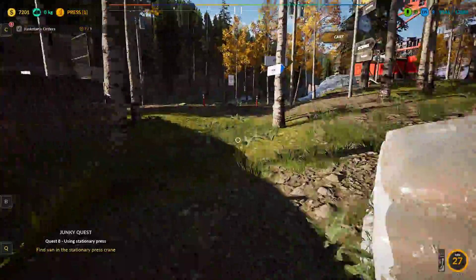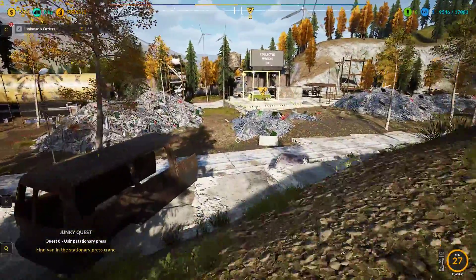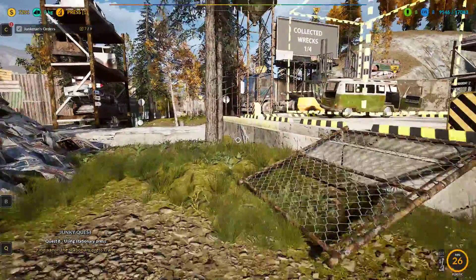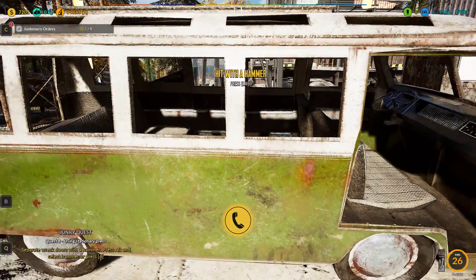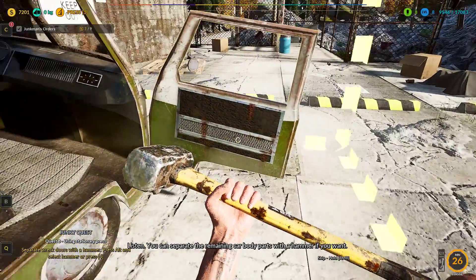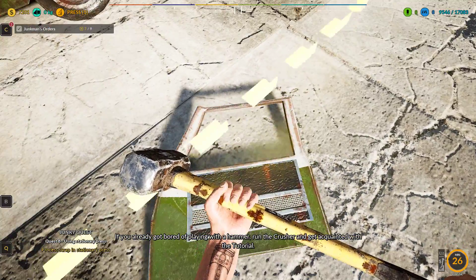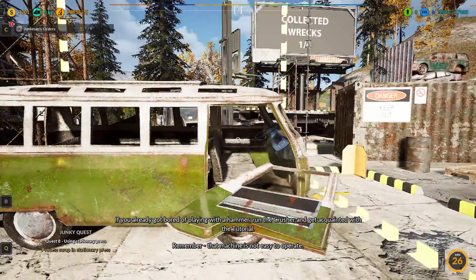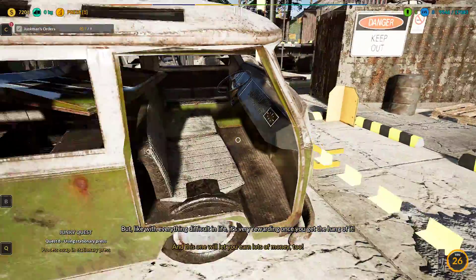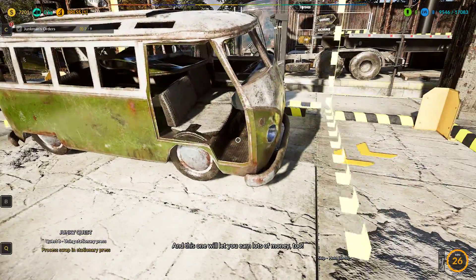For those of you that haven't seen this, you're going to love this thing. This really is something else. Find van in the station — use the repressed crane. You can separate the remaining car body parts with a hammer if you want. If you already got bored of playing with a hammer, run the crusher and get acquainted with the tutorial. That machine is not easy to operate, but like with everything difficult in life, it's very rewarding once you get the hang of it — and it'll let you earn lots of money too. I don't know what's wrong with this van, but it's got a life of its own. Must be a relative of Herbie.